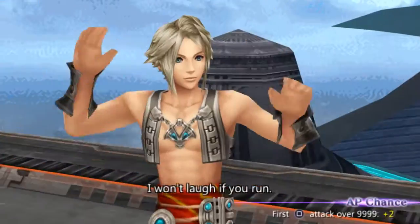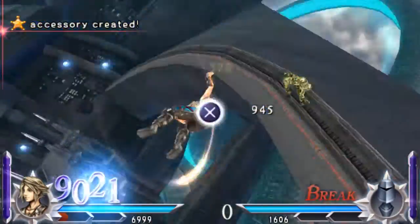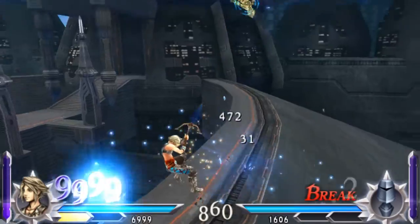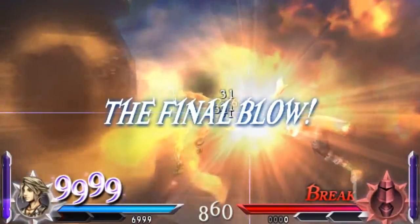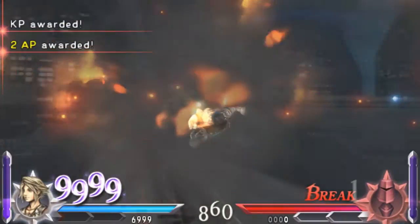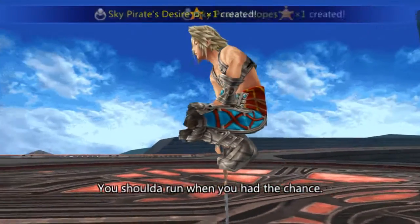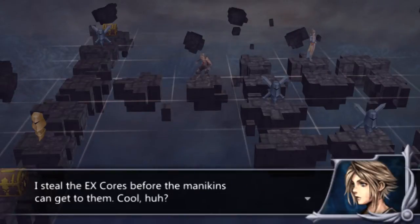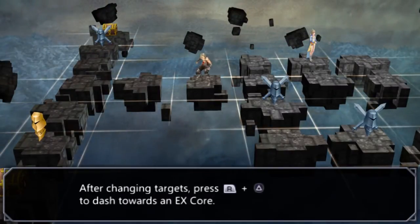So now you get Terra as an assist — that's cool. Great combo: Terra knocks him into the wall and I punch him in the face. So good. And of course Vaan beat them a little. I can steal the EX Cores before the mannequins get to them.